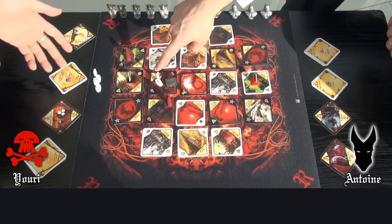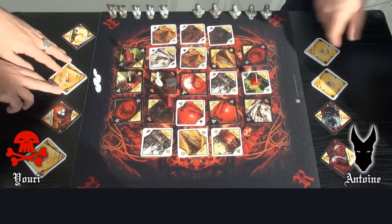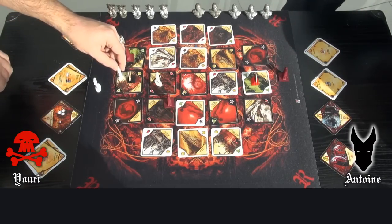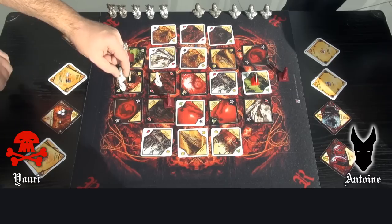He has 3 point strength, I have 2. He wins — my soldier is out. Then at the end of his turn, his 2 soldiers reappear on his capital.